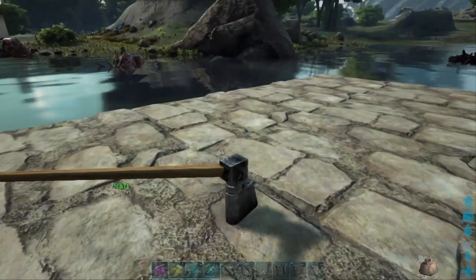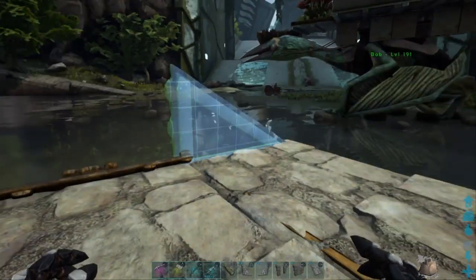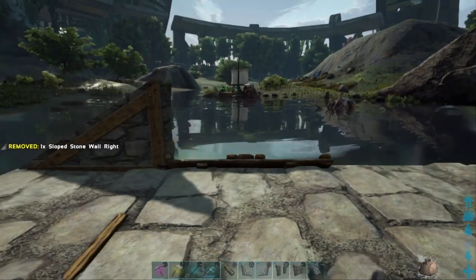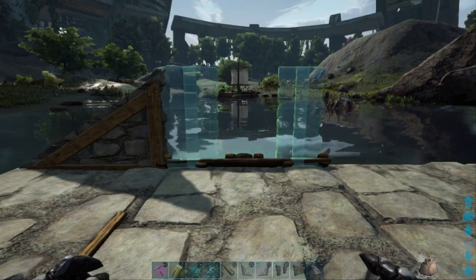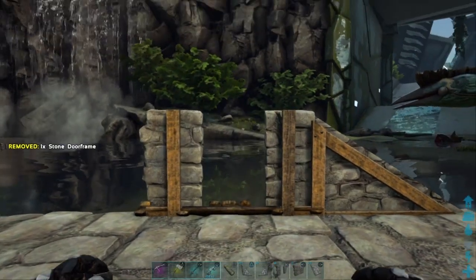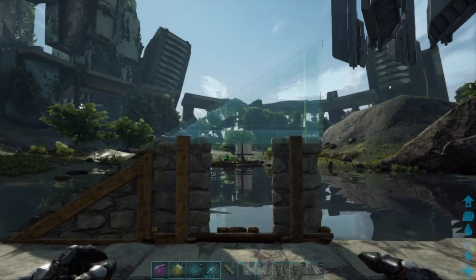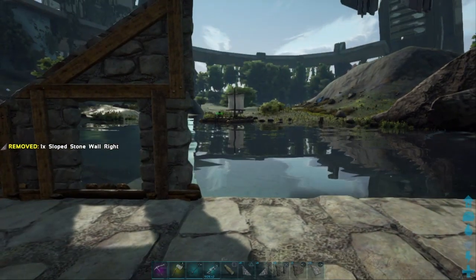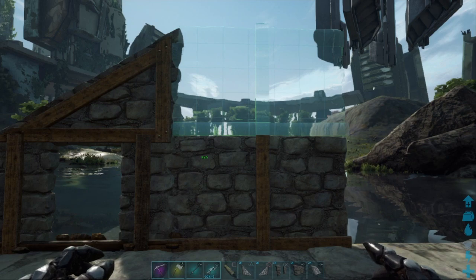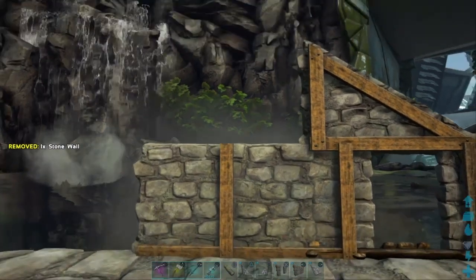I'm going to start at the front. I'm going to grab a sloped wall — put one on the left, put one on the right. I'm going to add a door frame right where the ramp is set up. Do the exact same thing on the other side. I'm going to put another sloped wall on either side above the door frame. Next to that I'm going to put down a stone wall and add another one on top of that. Do the exact same thing on the other side — stone wall, add one on top of that.